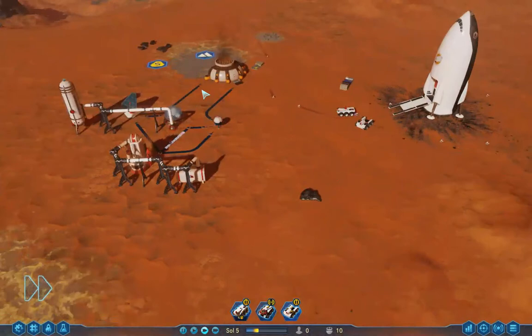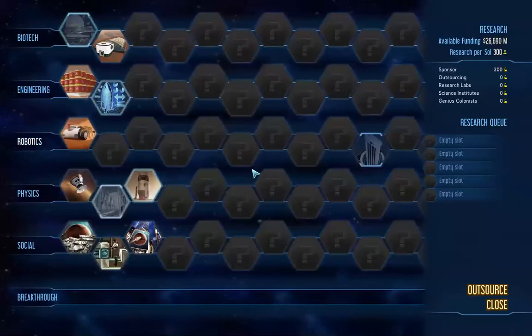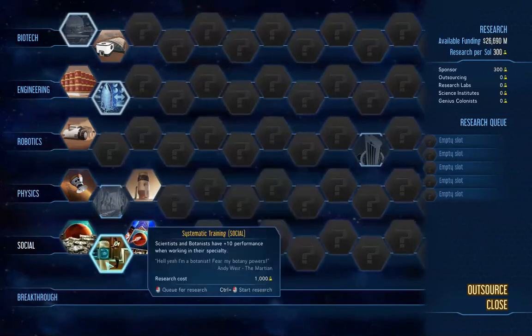It looks like I just need to be cranking out some more concrete. I'm getting oxygen, I'm storing stuff. I don't know why to research — well, let's get that going. I didn't build any wind turbines — that's kind of crazy. Subsurface heating. I like this — get some botanists here. Hell yeah, I'm a botanist — fear my botany powers. It's hilarious.